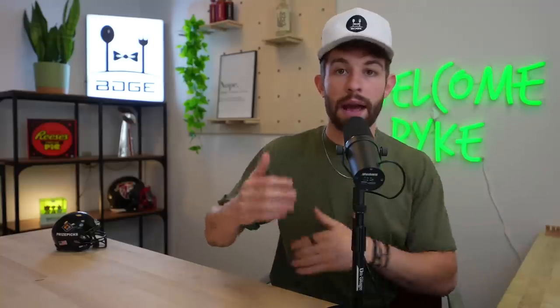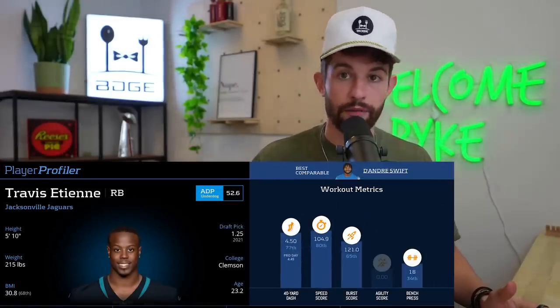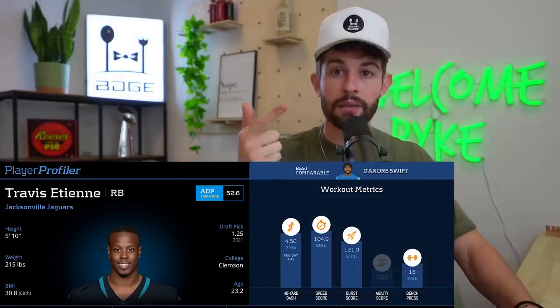He's reuniting with Trevor Lawrence — his college quarterback — who threw the ball to him a zillion times in college. I don't expect Travis Etienne to rip off 1,200 yards and 10 scores on the ground; I expect him to be top five in targets, receptions, and receiving yards at the running back position. He's 215 pounds — a very well-sized back who runs a sub-4.5 forty. He encompasses it all: elite college production, size, speed, and pass-catching. Yes, James Robinson is coming back from the Achilles, but I'm not worried about Robinson killing Etienne's ceiling. In half-PPR and full-PPR, Etienne is a must-draft guy in the fourth or fifth round.